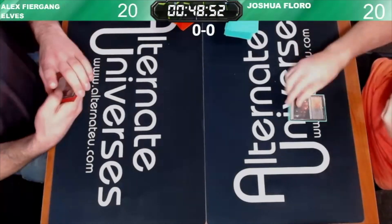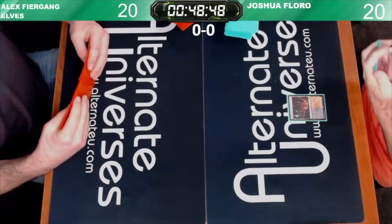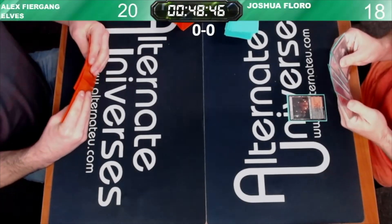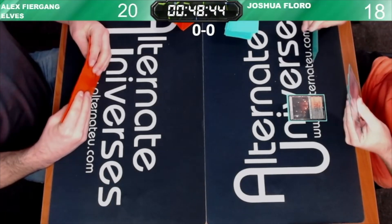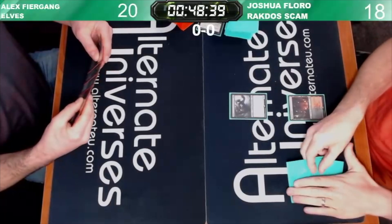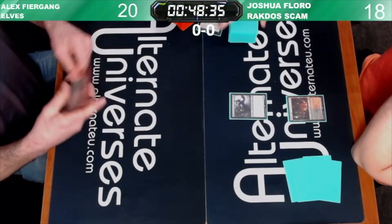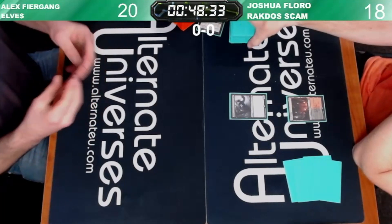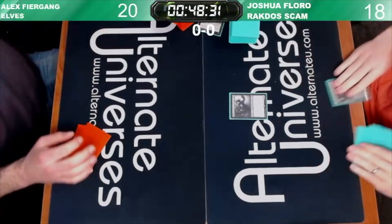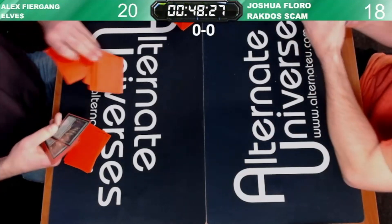Usually we start the video at first landfall, but you'll understand why we started a little bit early with this one. We have a Blood Crypt shocking down to 18. We see a Foxy's there getting pitched to an Evoked Grief, and Alex is going to take a look at his hand, give it a quick shuffle, and we'll just concede and go on to game two.